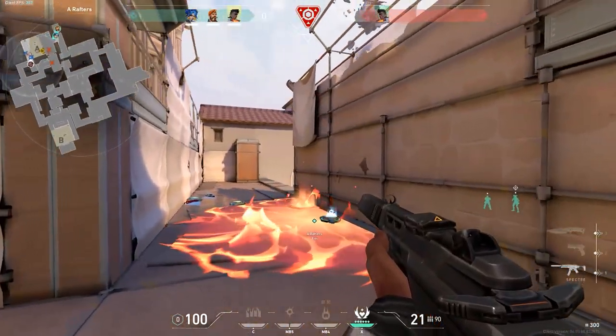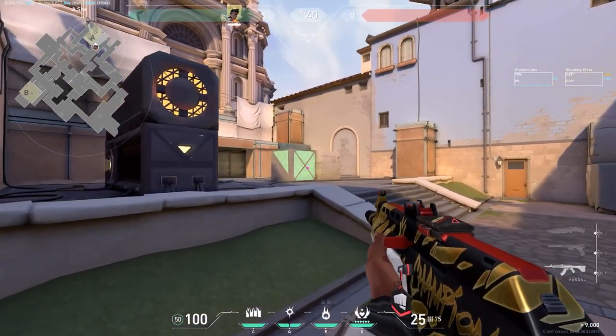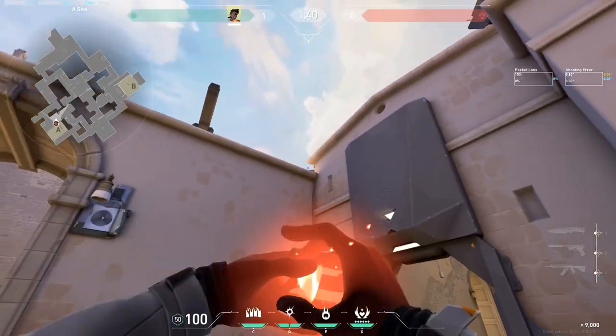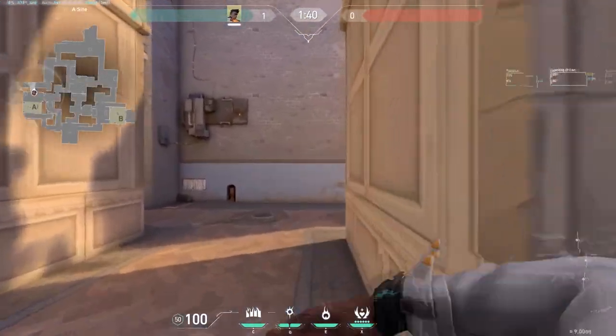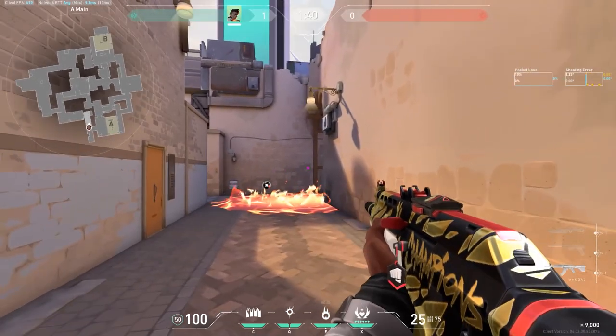For Phoenix, we've got a tip that all Radiant players use, especially on Ascent. In A Main, you can Molly the cubby just by standing in this corner — throw the Molly like this, and you don't even need to be very accurate, anywhere around here will do. Then flash and peek the attackers now exposed as they come out of the corner. By forcing them out of a common hiding spot, they're stuck in the open, fully blind, and ready to kill.